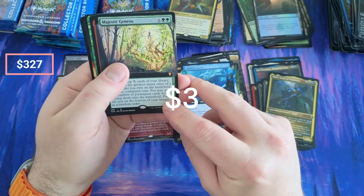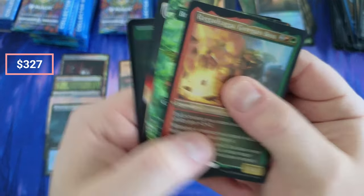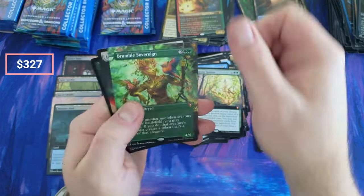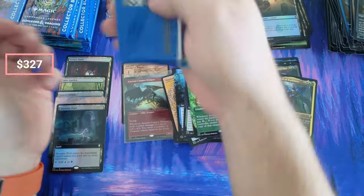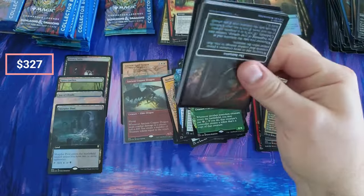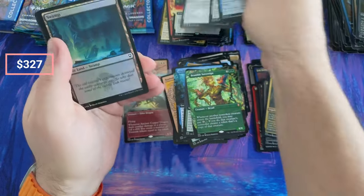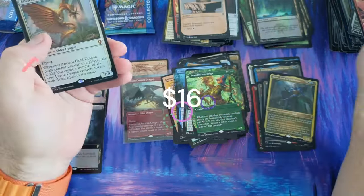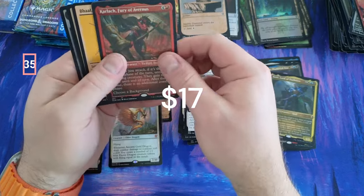Majestic Genesis — you don't see that card every day. What do we think this is? Bramble Sovereign, there we go — and Acrobatics, that's what that is. Bramble Sovereign. Imp, Manifold Key. Marble Diamond — oh hello, another Gold coming in. Sculpted Sunburst, that's not any good. Oh Carlock coming in.